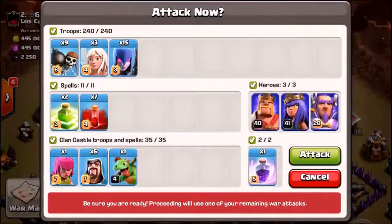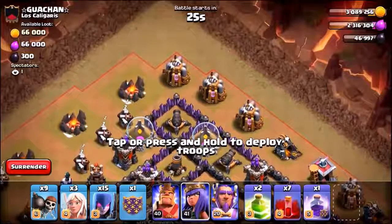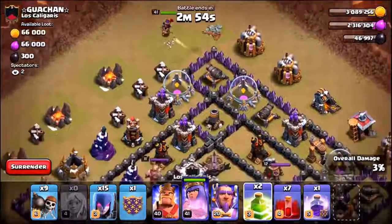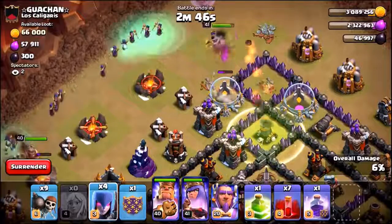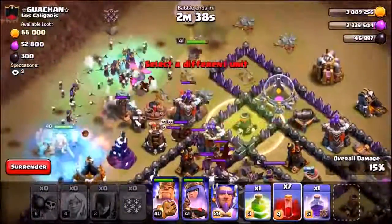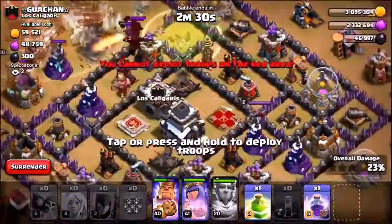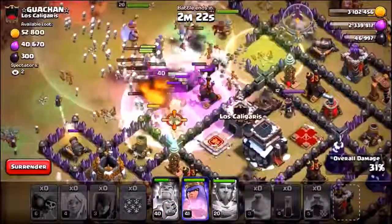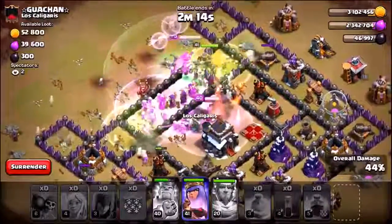Here we go - two jump spells, this is going to be funny. There goes the queen, there go the three healers. If I don't three-star this base I'm going to be in so much trouble. There goes the jump spell - we're going to drop the barbarian king with two witches, and the rest of the witches go into the center. There go the wall breakers. Second jump spell held back for now. There go the skeleton spells. The grand warden's ability is being used, second jump spell goes down, rage spell goes down. We hit the king's ability very early - still got the queen's ability to use.